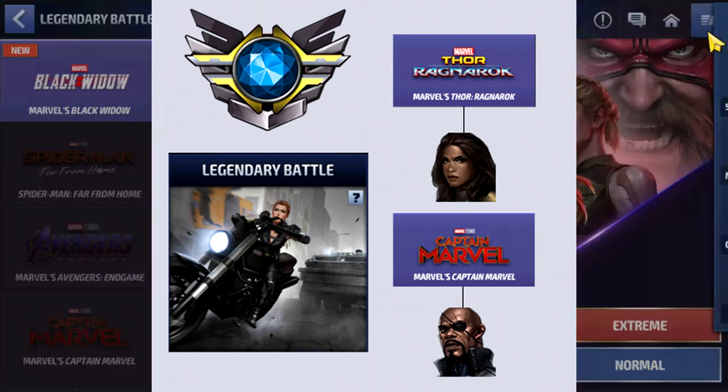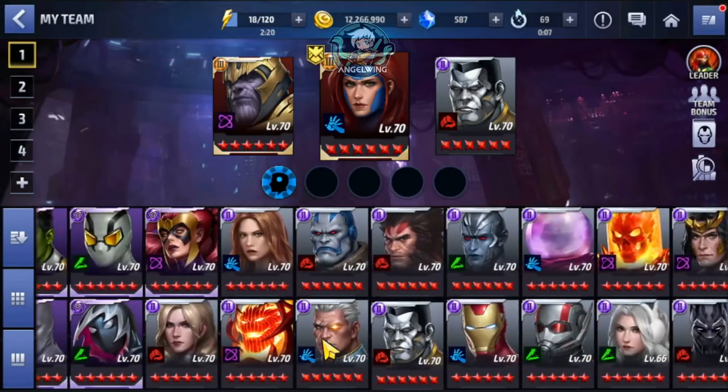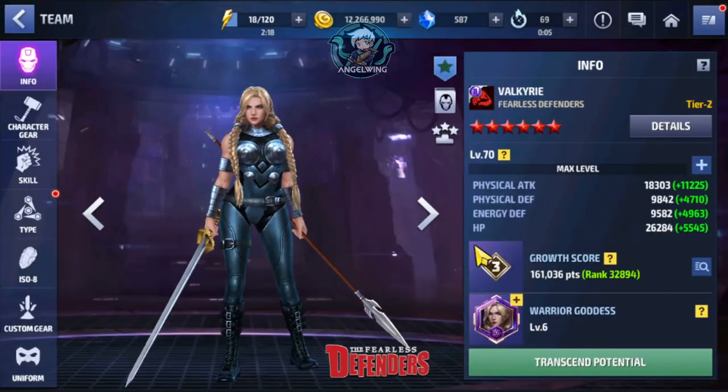Valkyria with the new uniform and awaken, as you can see over here, does have one-shot potential. She is able to one-shot the World Boss ultimate, and also helps as a support and damage dealer. Right now there are a few supports: Mystic, Valkyria, Medusa with Uniform — but that is a talk for another part, so I will leave it at that.